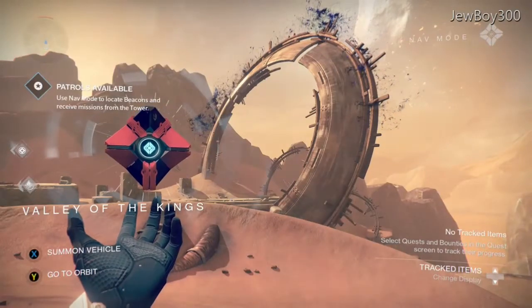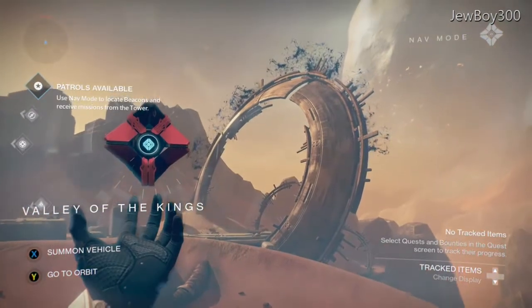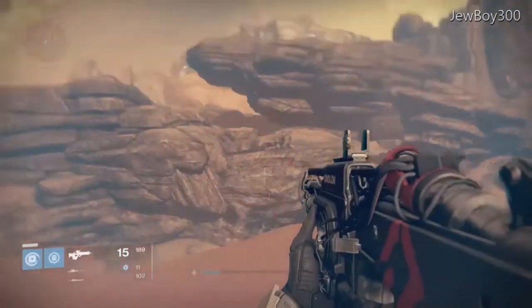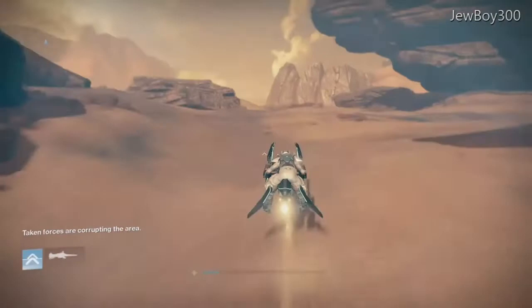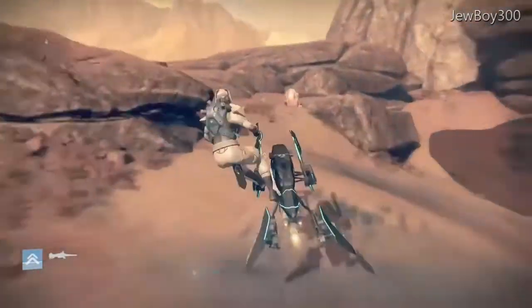Hey guys, uboy300 here again bringing you another brand new Destiny video. On today's video we got a short little glitch for you — we're gonna be glitching underneath the black garden gate. This is an old year one glitch. I'm not sure who the founder is; if you know, please let me know so I can give them proper credit, not because I have to but because I want to.